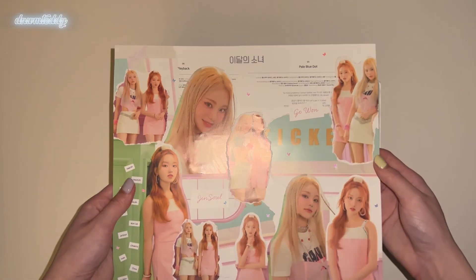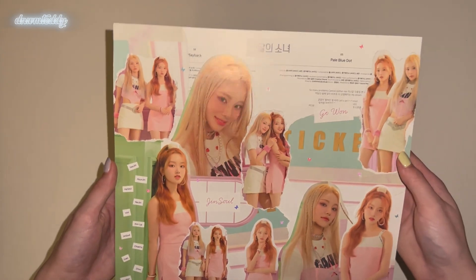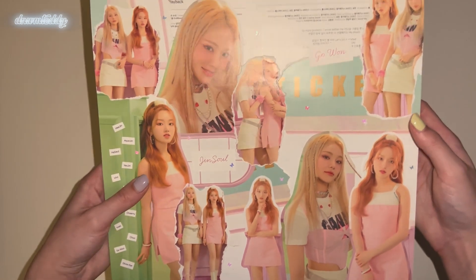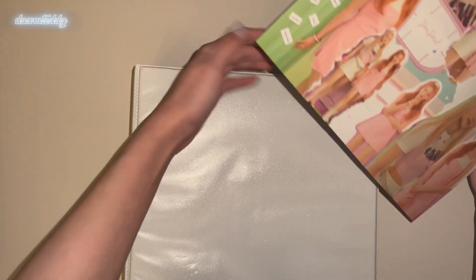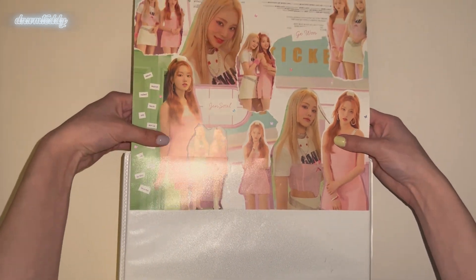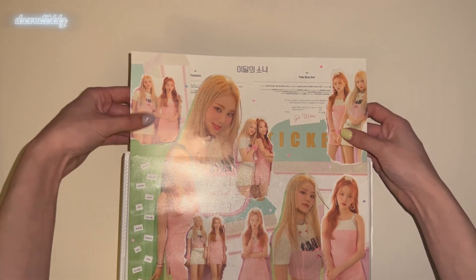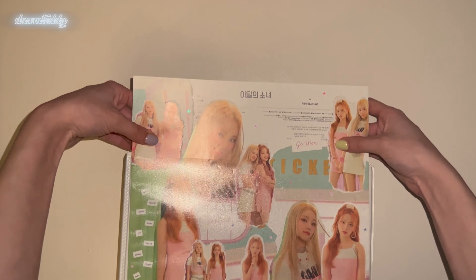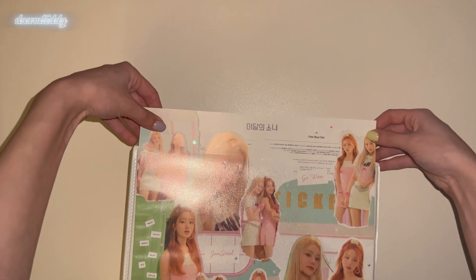I was also going to include Heejoo but I thought I had too many pictures to fit her. Also her unit pictures were not with JinSol and GoWon. I wanted to make a cute Loona cover — especially because I have a whole extra set of Flip That albums. I was either going to do the C version or the D version, but I went with the D version because of JinSol and GoWon having photos together. I also went in and did fillers in this binder — I only didn't do fillers for Flip That because I'm almost out of white sleeves.